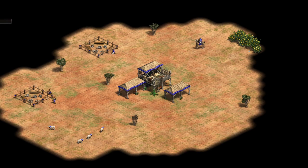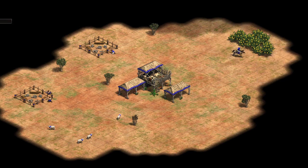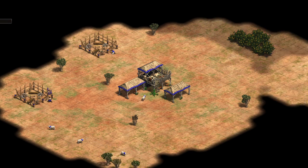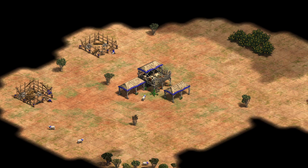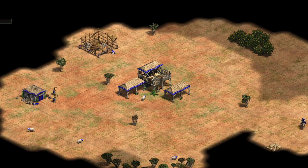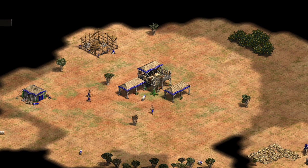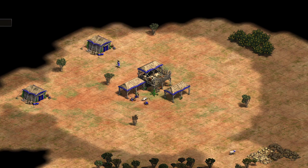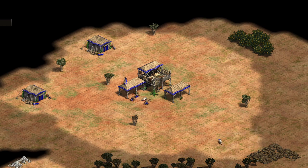Before we get into it, there is a version of the build in text format down in the description if that's more your style. Feel free to use it, tweak it, or make notes with it. In this build, you won't have to lure any deer, but if one is close to your town center and you have the time, it helps to have the extra food. With that, let's take a look.